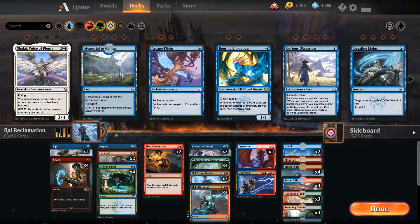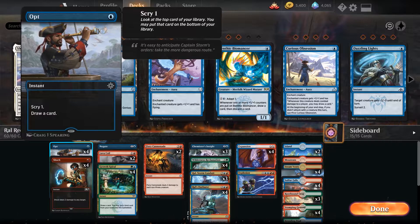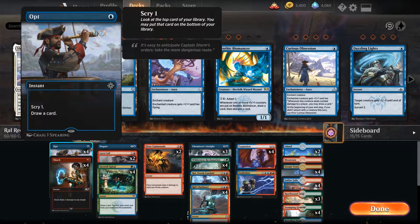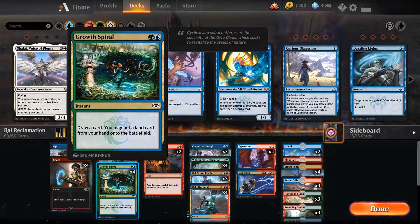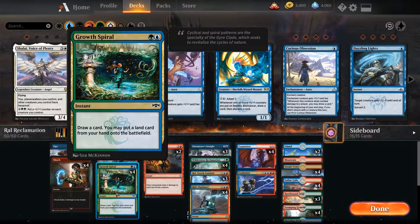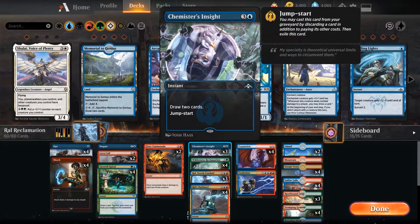How do we get there to the late game? We have card selection — Opt, the mainstay for blue decks. Very important to fix our draws and get all the land drops, which are especially important because of Growth Spiral. We draw a card and then may put a land from our hand onto the battlefield, allowing us to ramp into Wilderness Reclamation one turn sooner. Play this on turn 2, put a 3rd land in play, on turn 3 put a 4th land, cast Wilderness Reclamation, untap our lands, and then cast Chemister's Insight all in one turn.